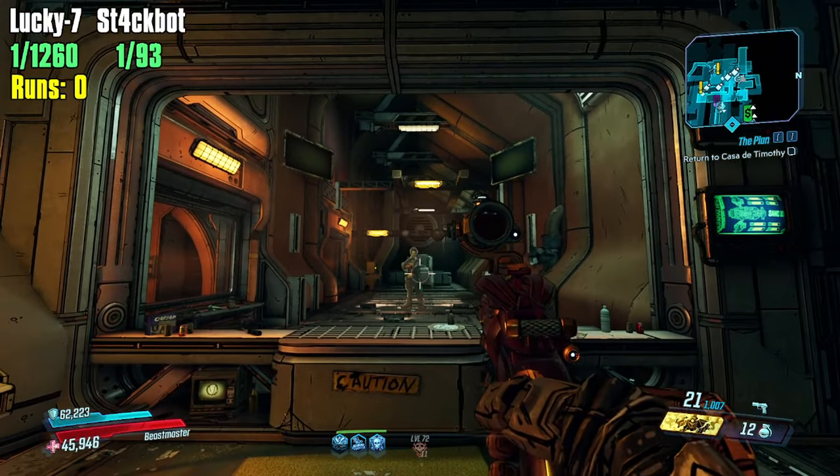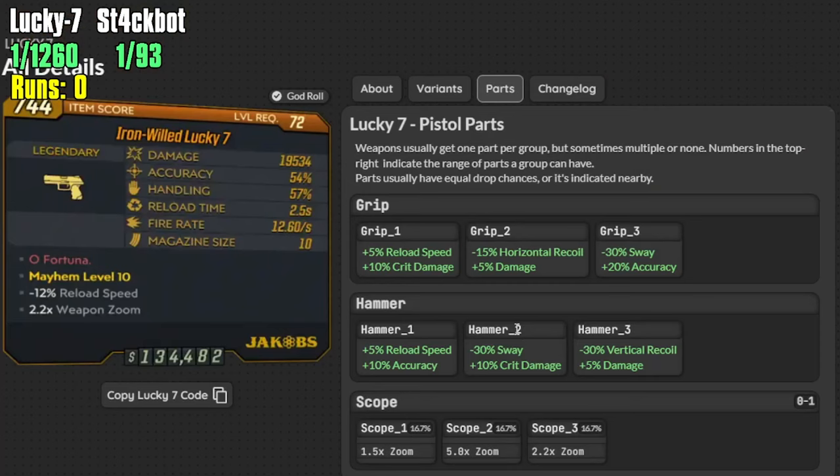With the Lucky 7, you want to sit outside combat reloading this weapon until you get the bonuses you want. This god roll on loot lemon is actually not what we are looking for at all. We want grip number one — the non-damage one — for bonus reload speed, and hammer number one for bonus reload speed. Even though in the heat of battle we will never be reloading, it's getting to that point that's hard. So we want bonus reload speed. The damage will come — it's there if we get the right bonuses.